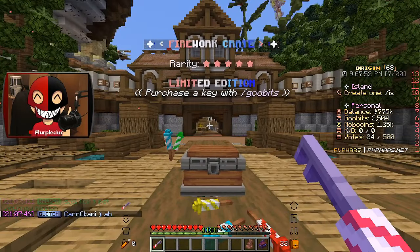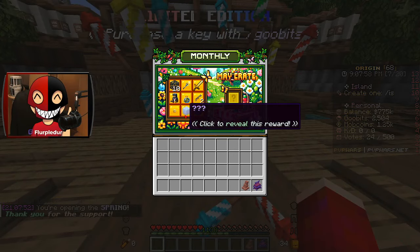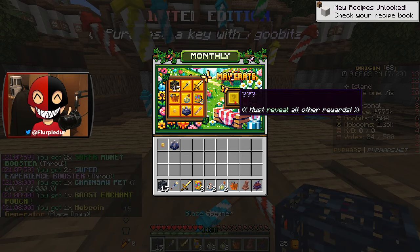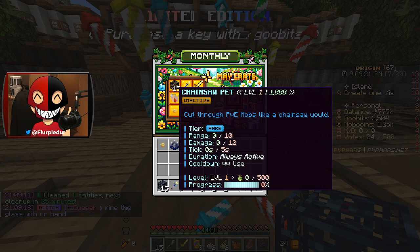We're gonna go ahead and open this firework crate and see what we get. When you open a monthly crate you get nine rewards at the start and one bonus reward which is better than the rest. We also have a Chainsaw Pet, which cuts through PvE mobs like a chainsaw.